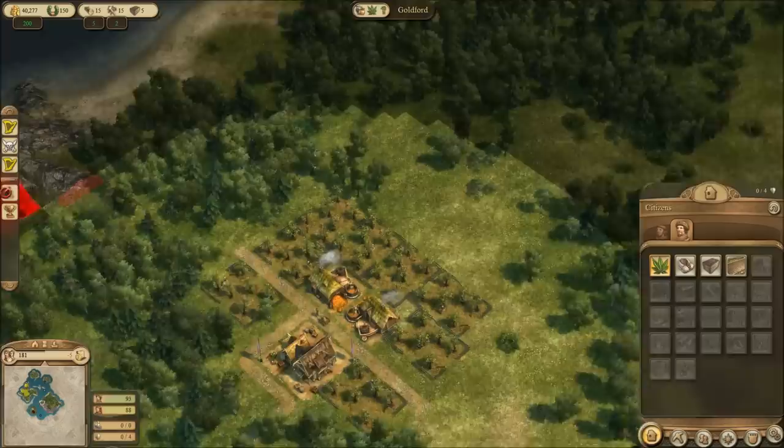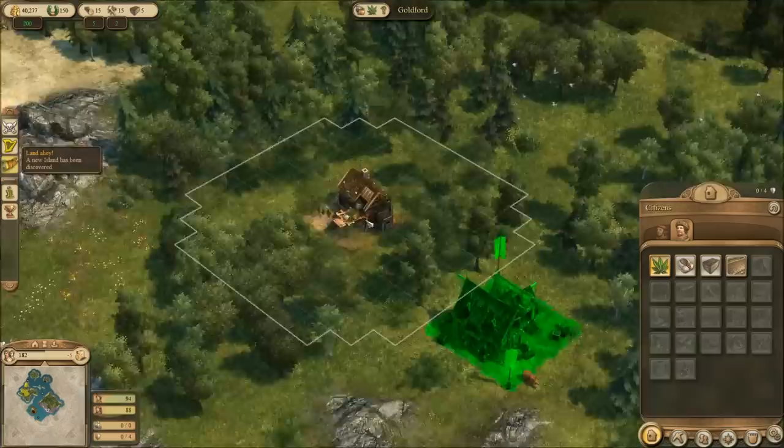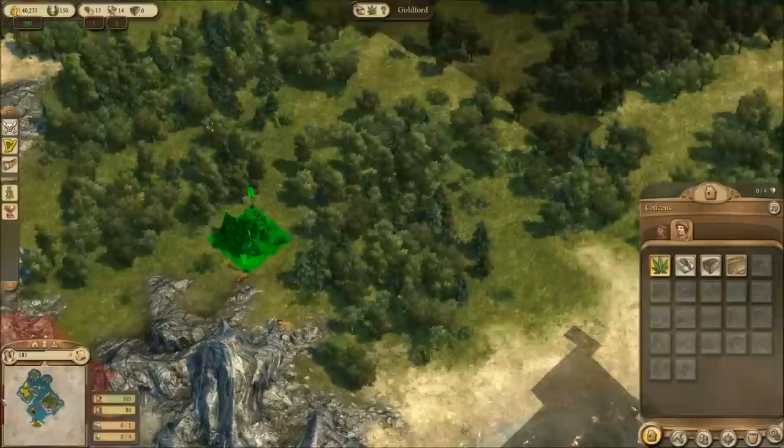I'll start our hemp production just to make our citizens happy. I kind of don't feel like I have enough space really here, so I'll just start with one hemp plantation. I'm gonna build it down here — this will leave my production area for other things.